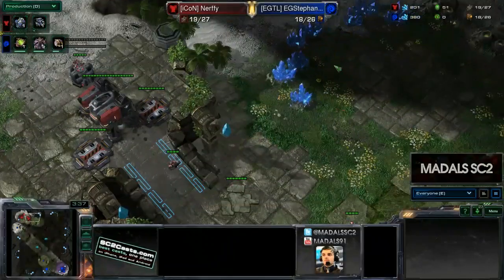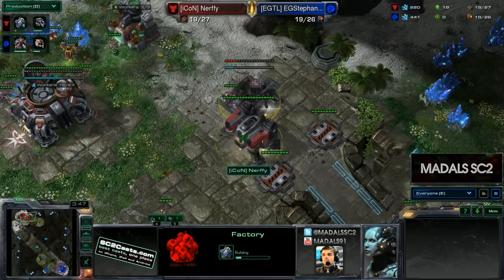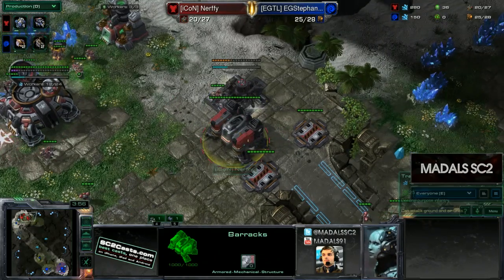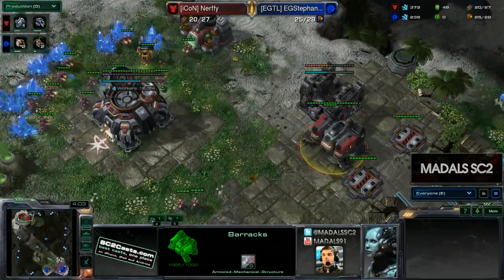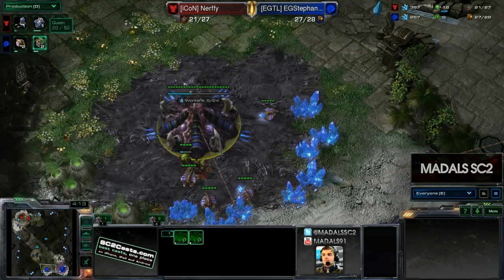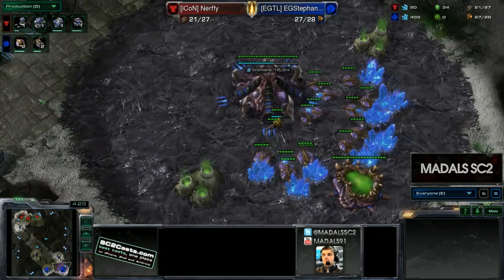Stefano is keeping his options open for a quick third base. But as we can see from Nerfy, he's just putting down that factory and moving over the barracks, which is indicative of a reactor. Almost certain to be a reactor as opposed to a tech lab. That means double widow mines and double hellions are a possibility. Stefano's first two queens are already on their way out before the factory is even finished, so all four should generally be out by the time hellions arrive.